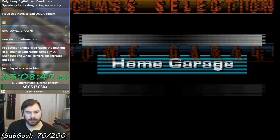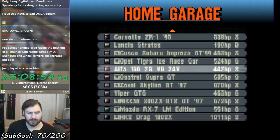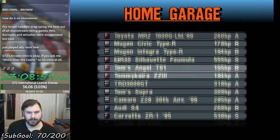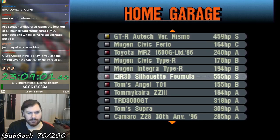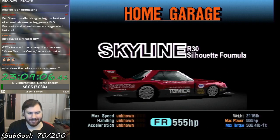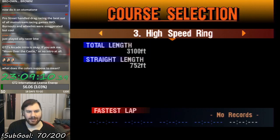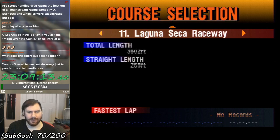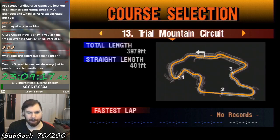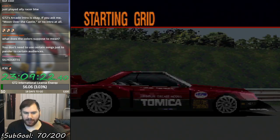I'm going to call that color magenta — not pink, because we have a pink section coming up later. I kind of want to use my garage car. Let's use the drag car. I'm going to use this for the first race — the Silhouette Skyline. Let's go. First up is Trial Mountain, so this will be our first race of the magenta section. The R30 Silhouette — let's go.